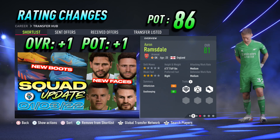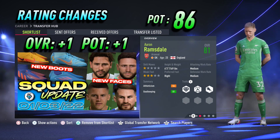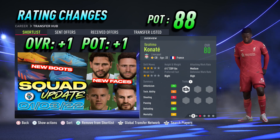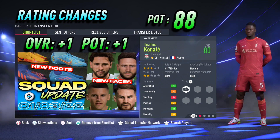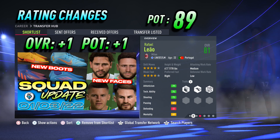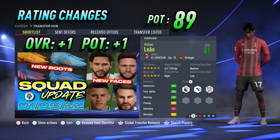Arsenal and England goalkeeper Aaron Ramsdale — plus 1 overall to 81 and plus 1 potential up to 86. Liverpool's real-face centre-back Ibn Ahime Canate — plus 1 overall to 80 and plus 1 potential up to 88. The final two players are both from AC Milan: first up, Portuguese winger Rafael Liao — plus 1 overall to 81 and plus 1 potential up to 89.